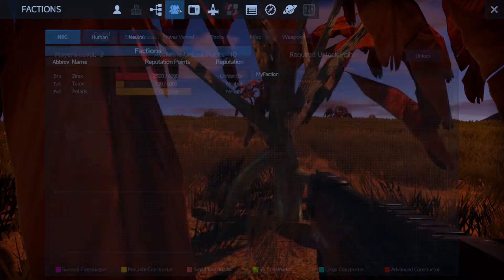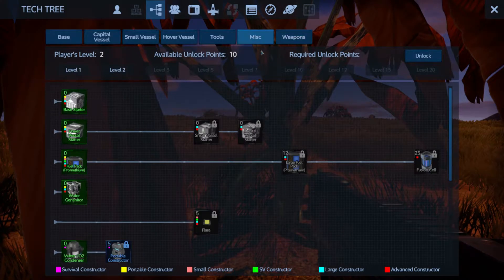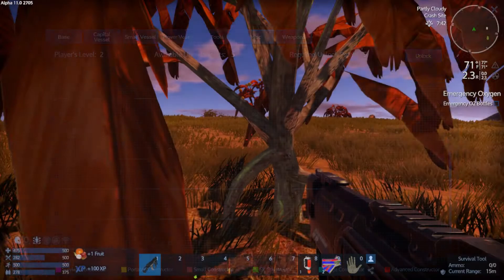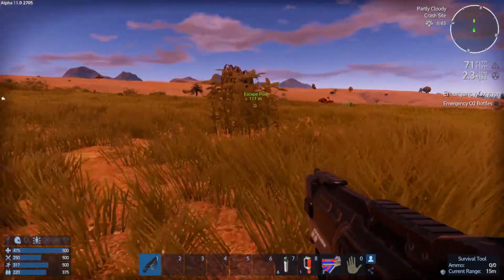I'll need to unlock the survival constructor so I can make fuel. I want to get to level three quickly — just a second — make some better weapons. But the portable constructor is now unlocked. I gotta track down the right resources for that, make it so I can start making fuel. I need to find silicon and iron.